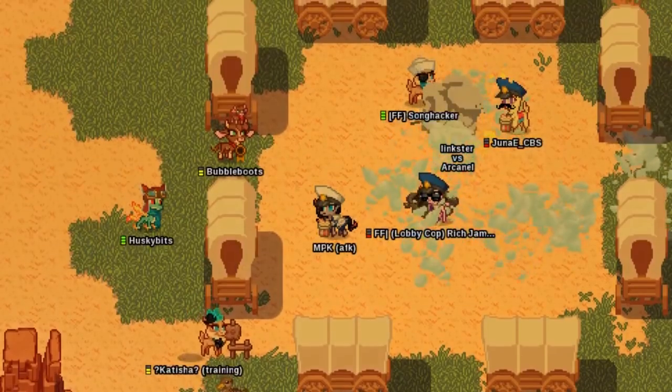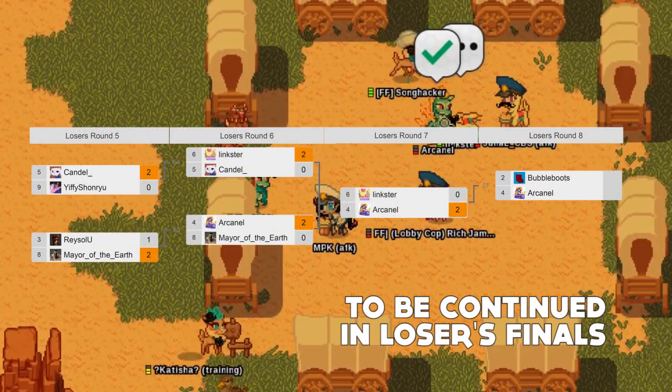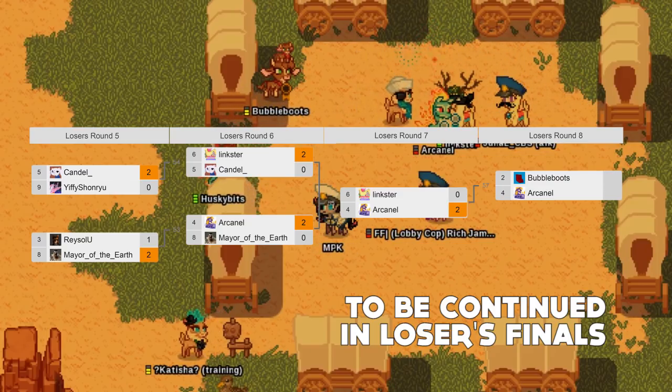Oh my goodness, I don't think I've seen Bubble Boots in a while. Specy's playing 5-delay Tina — I don't think I've seen it. It's not good. Arkenal moving on to face Bubble Boots in Losers Finals.